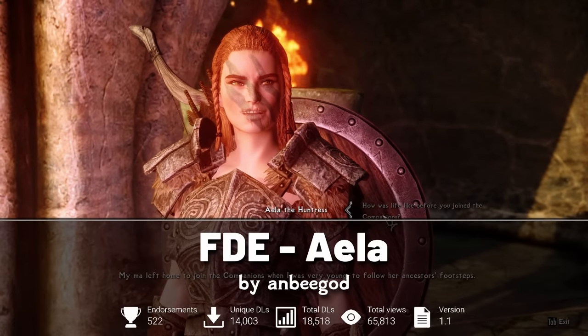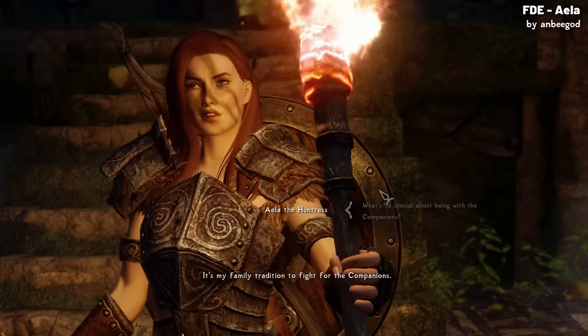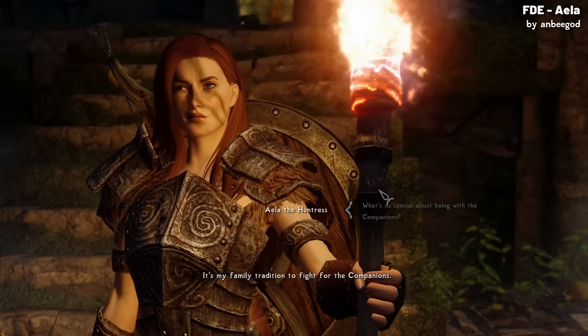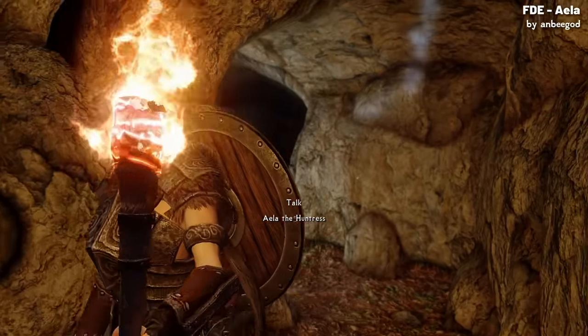The Follower Dialogue Expansion for Aayla the Huntress adds a lot to Aayla's character in Skyrim. It gives her about 200 more things to say, all voiced with AI to match the game's style. These new lines cover a bunch of different topics that you'll hear often if you use her as your follower.